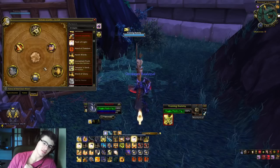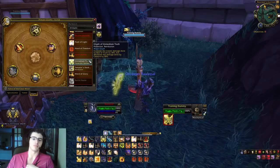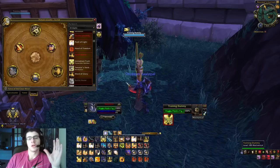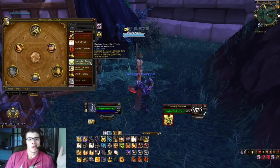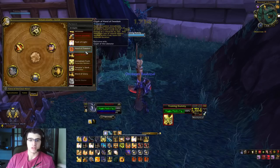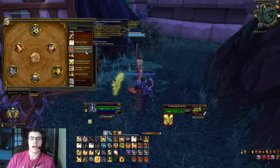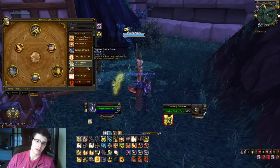There are other interchangeable glyphs. Glyph of Immediate Truth is great for bursting if you are using the level 100 talent Final Verdict or Seraphim. But if you're using Empowered Seals, you're not always in Seal of Truth, so the Censure damage over time effect from Seal of Truth matters more. Glyph of Hand of Freedom is great — it reduces the remaining duration of all loss-of-control effects by 25%, and any additional CC applied within 4 seconds of casting Hand of Freedom also has 25% reduced duration, making you less CC'd. If your healer is getting bursted, that's a great thing to have.